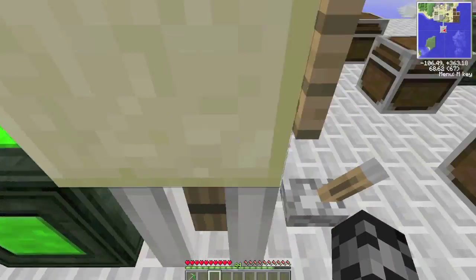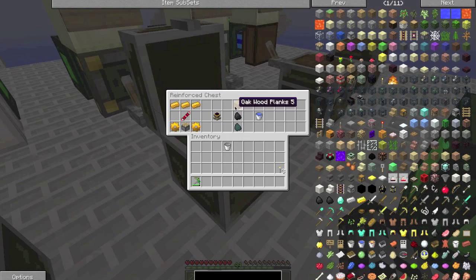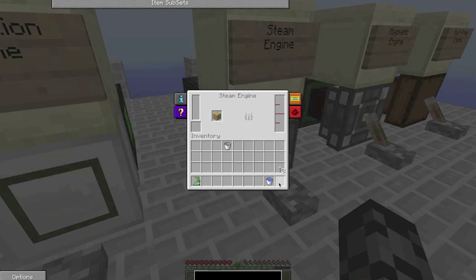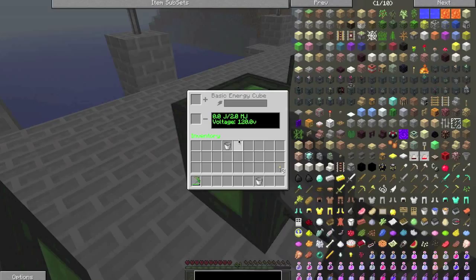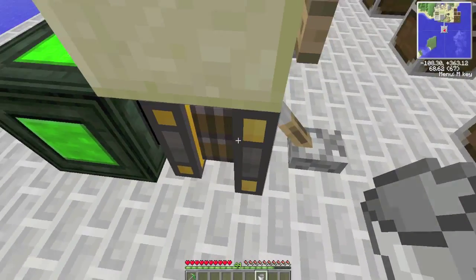The combustion engine puts out quite a bit of energy. And we've got the steam engine, which is one of my personal favourites. You can actually run it straight off wood if you connect a water pump to it from an infinite water supply. You need to right-click to put wood in, then left-click. If you continuously pump wood to it, it creates quite a bit of energy very quickly.